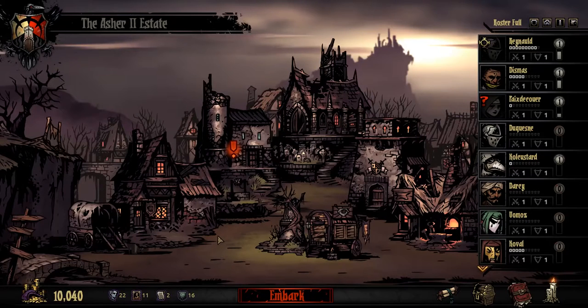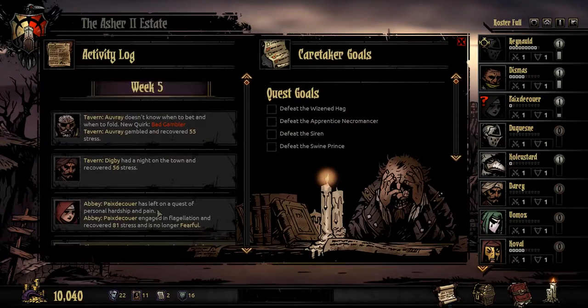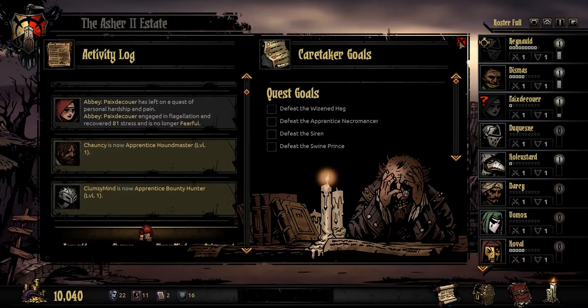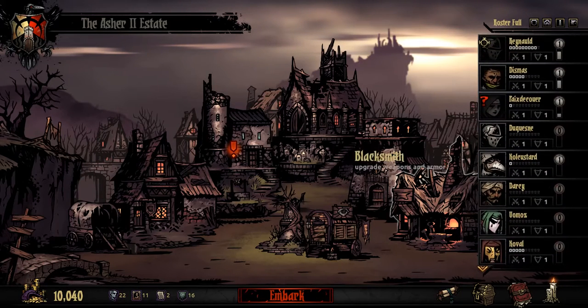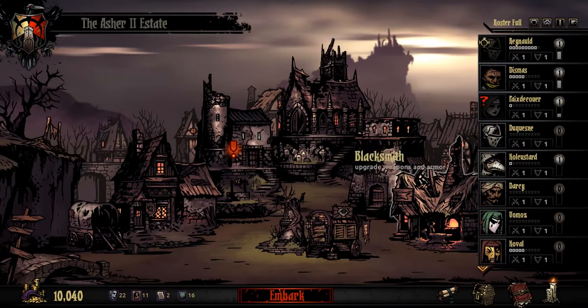Hey everybody, Asher here back with more Darkest Dungeon, where we continue where we left off last time. Our friendly group made it except for our new grave robber, Quivermont, who died from starvation. We have other people getting stress relief and about 10,000 money, so we're spinning our wheels right now. We're going to try and make this a better run going forward and do a mission in just a minute.